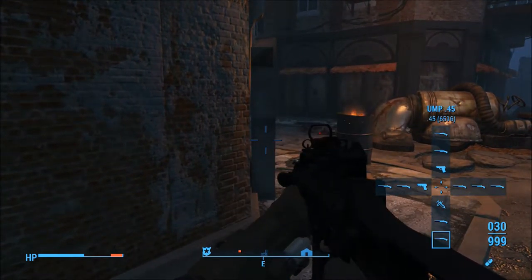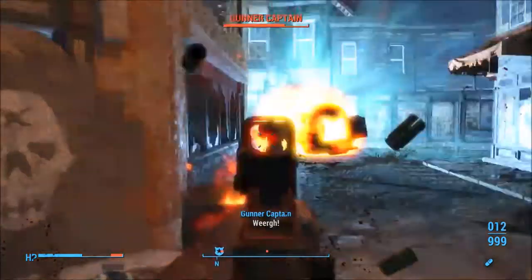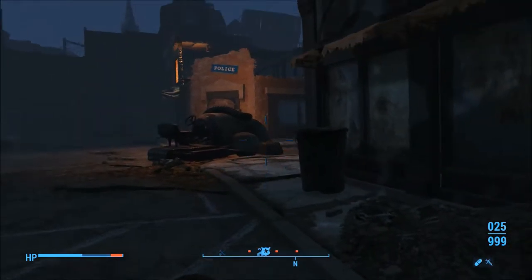That is one thing I do admit — downloading the Modern Firearms mod does slow down the combat in Fallout 4, due to the fact that you're constantly ducking behind cover to regenerate health, or hiding from a more powerful and resilient enemy.